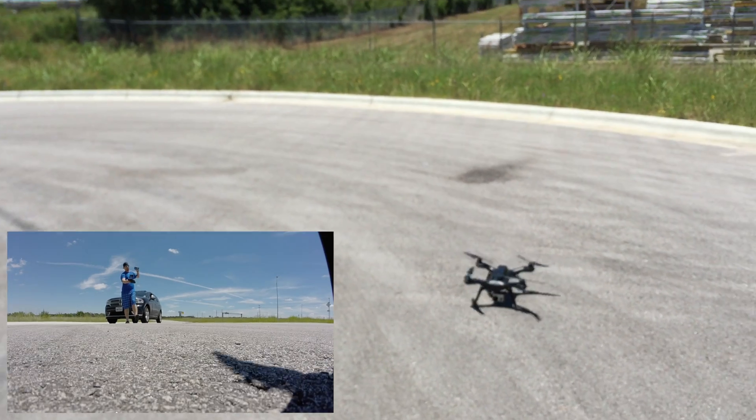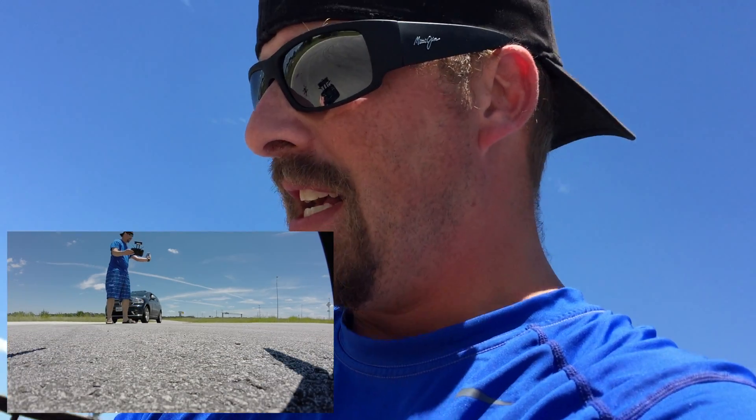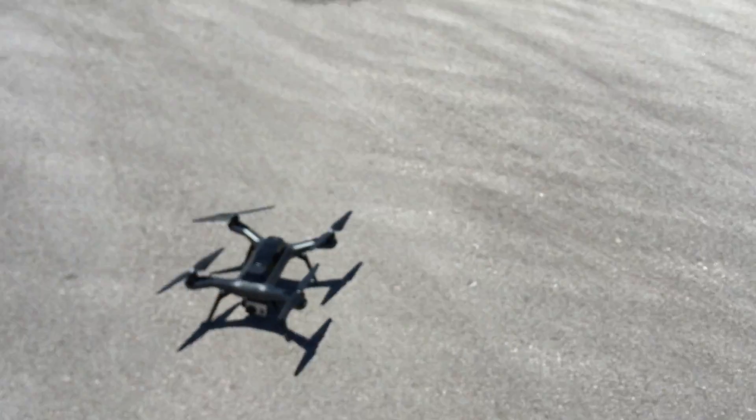All right, so that's the follow me feature with auto takeoff and auto land. Really, all I did was hold the fly button twice to fly, bounced up to my altitude, hit follow me, drove, held the fly button to land — and that's it. It's game over. Follow me — holla at me. Peace, y'all.